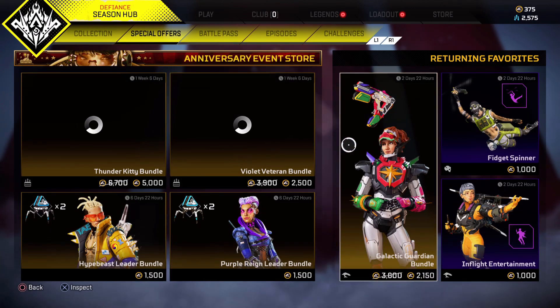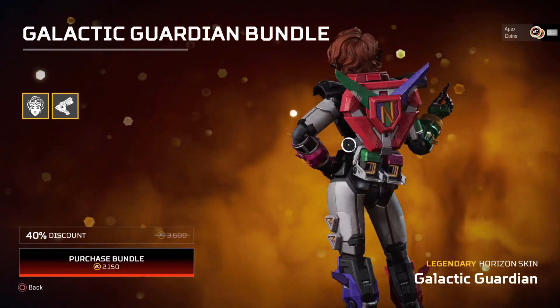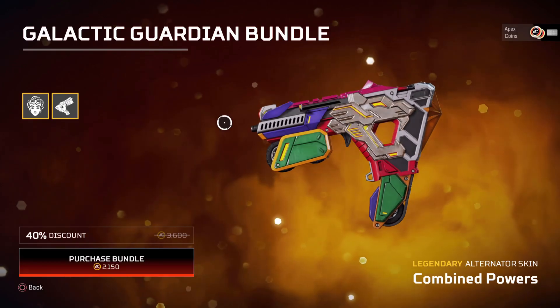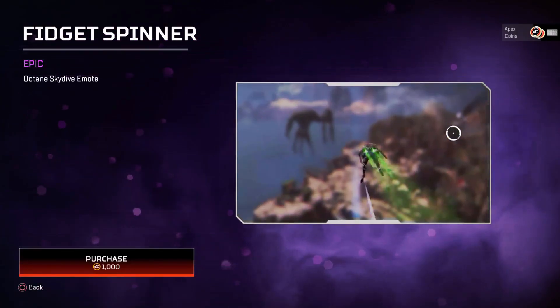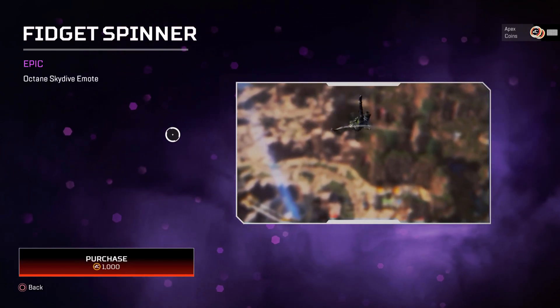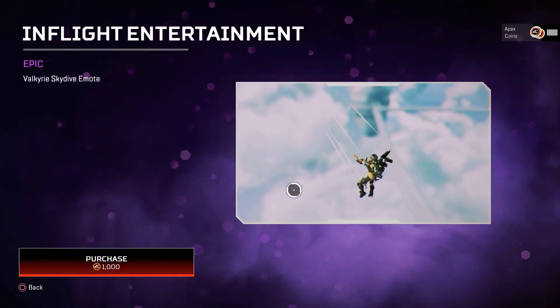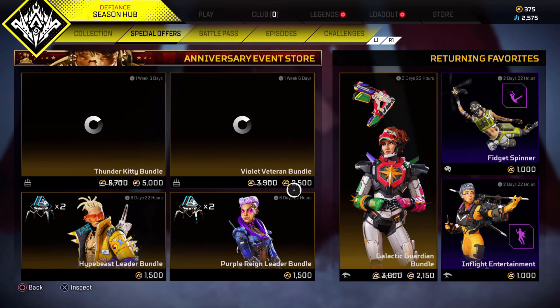Moving over to the returning favorites, which change in two days and 22 hours: there's a skin for Horizon that looks pretty awesome, a skin for the Alternator — which is on the ground loot now, so it's great to see that make a return — and a skydiving emote for Octane if you don't have one or want another. Then there's a skydiving emote for Valkyrie as well. That's pretty much it for the anniversary store until it changes in a couple days. Thanks so much for watching.